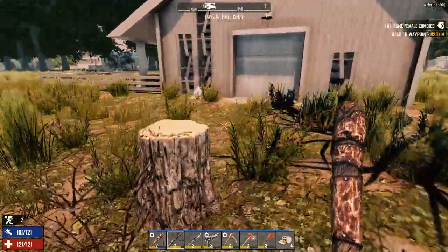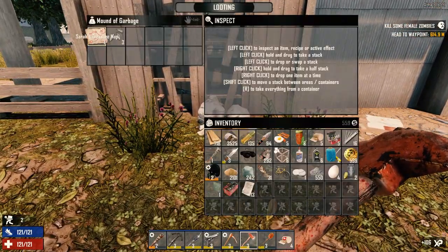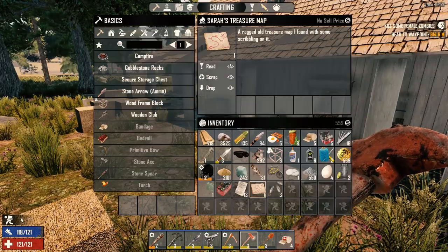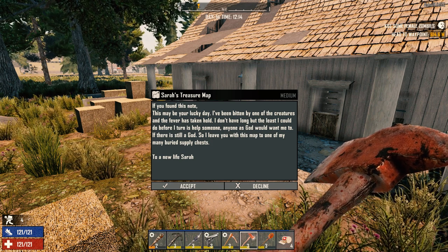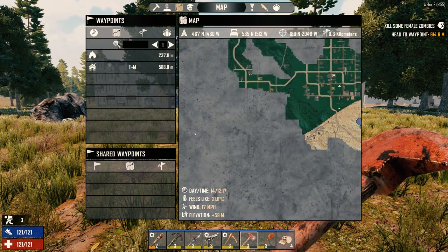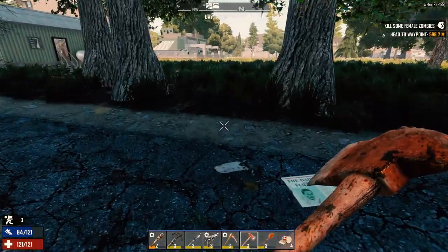This is the Lazy H. Oh! What is it with finding good stuff today? Let's have a look at this. Found a lucky day — bitten by one of the creatures, blah blah blah, you died, have a new life to Sarah. Okay, and where are you? Oh man, that's far away. Ah, not that bad. What time of day is it? 12:18. So many options — let's go home and drop this stuff off first though.